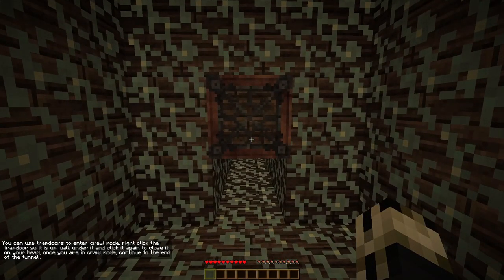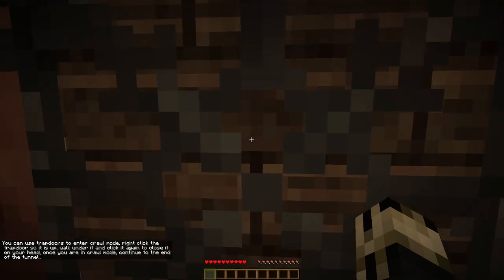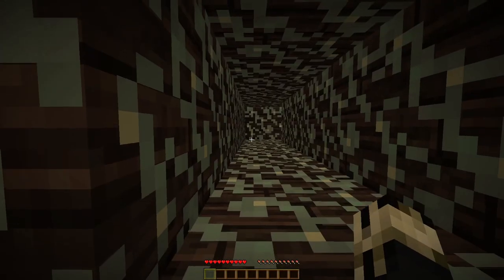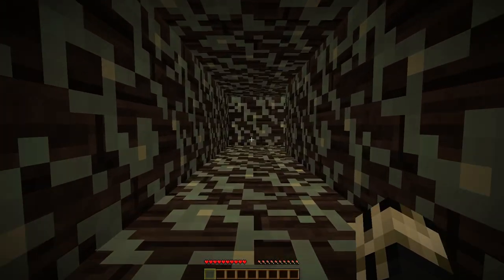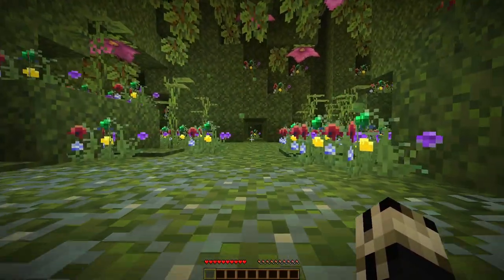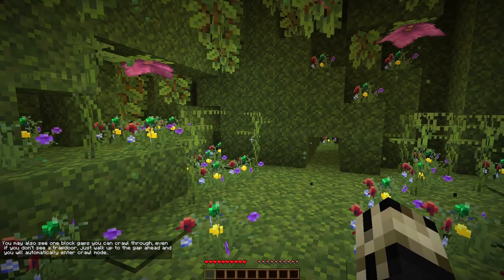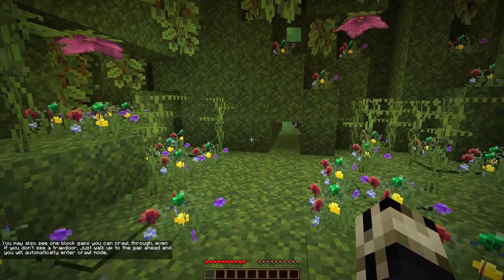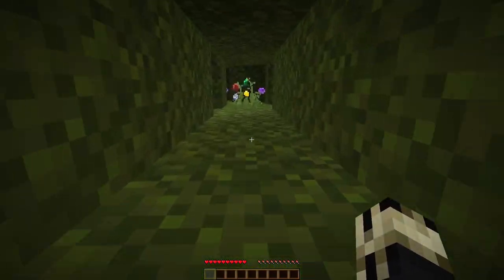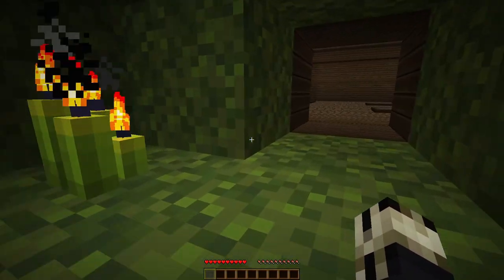You can use trapdoors to enter crawl mode — right-click on the trapdoor so it is up, walk under it, then click again to close it once you're crawling. This is something we never had before. You may see one-block-high gaps you can crawl through even if you don't see a trapdoor — just walk up to the gap and you will automatically enter crawl mode.